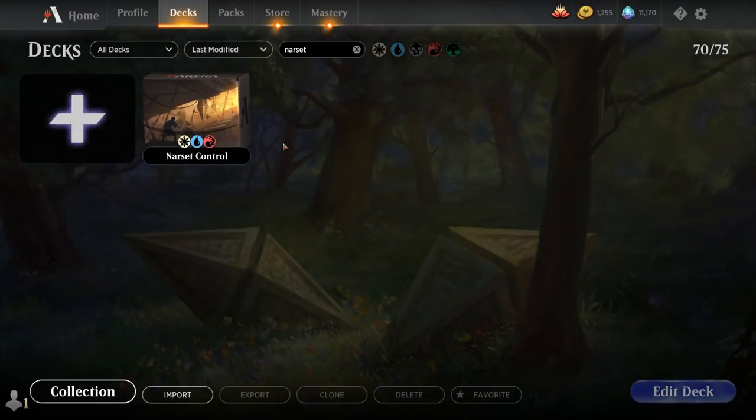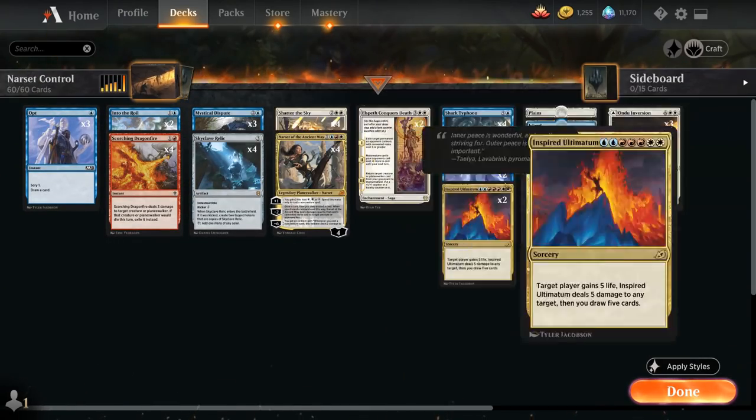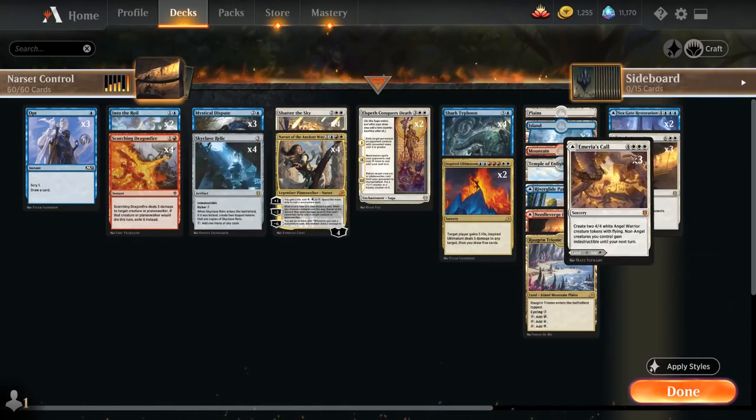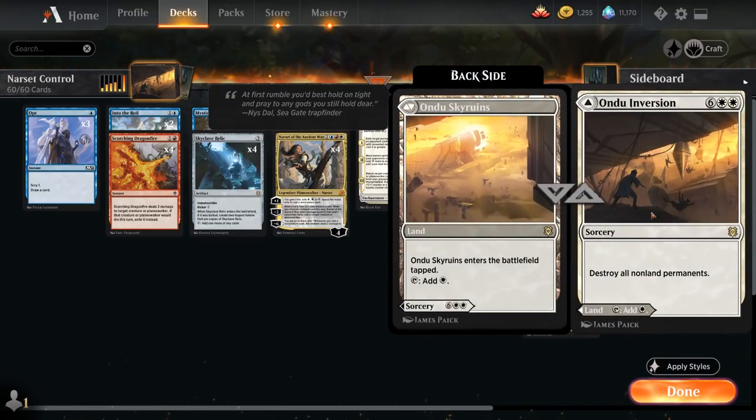Hello and welcome to another Magic Arena game video. Today we're taking a look at another standard deck, and as voted on by my supporters on Patreon, we're taking a look at a Jeskai control deck featuring some expensive dual face cards that we can either play as lands or sorceries. One of the centerpieces of the deck is Ondu Inversion, an 8 mana rare sorcery that destroys all non-land permanents, but we can also play it as a tap land instead.